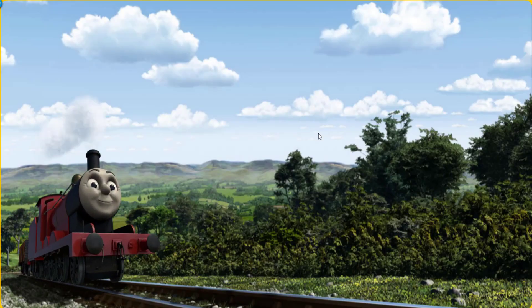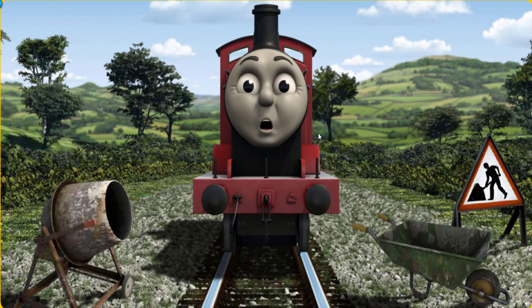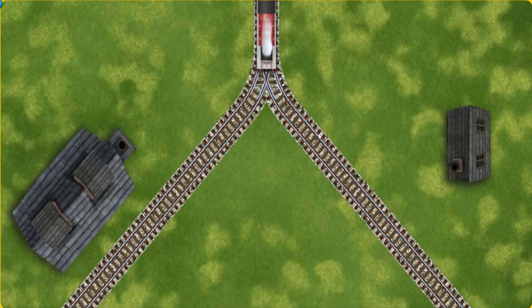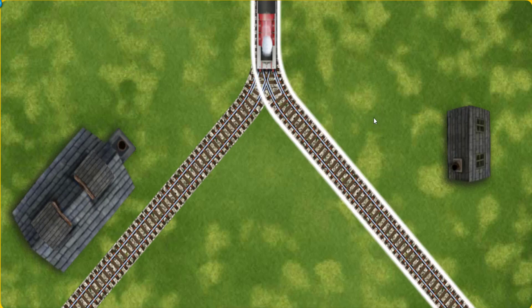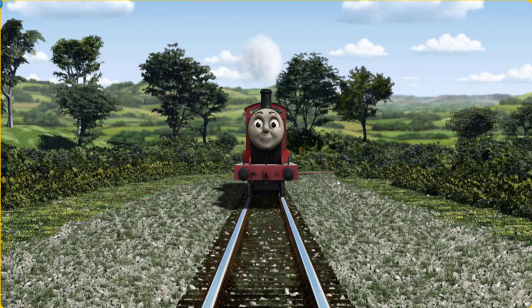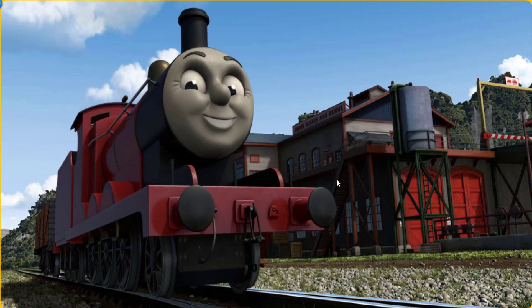James set out for the Sodor Search and Rescue Centre. Suddenly, James had to stop. Because of track repairs, he needed to go a different way. Find the track that goes nearest to the smallest building. All clear! James puffed proudly into the Sodor Search and Rescue Centre. With your help, he was right on time.